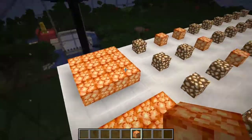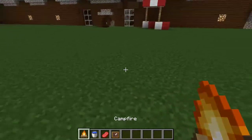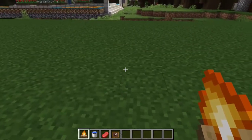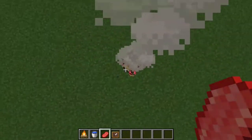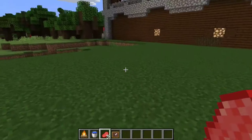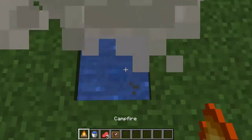The second tip is the placement of items you want to sell. You can use a campfire and place meat on it, but the meat will cook. There is a way to prevent this — use a water bucket to cool down and extinguish the campfire.